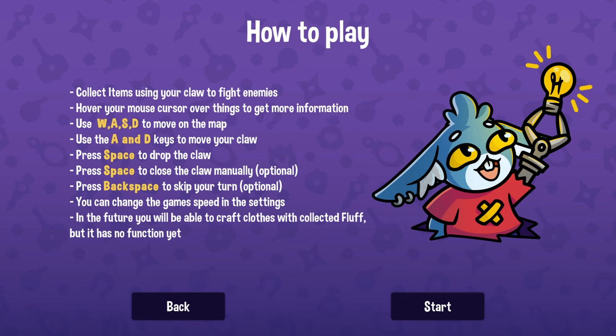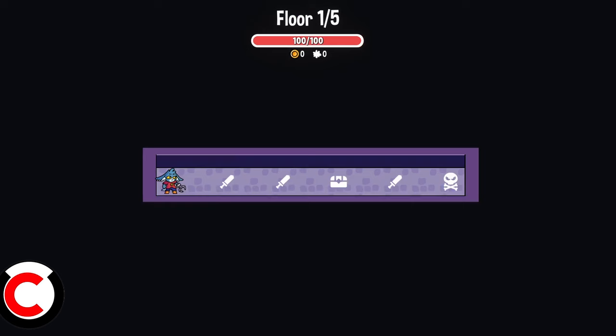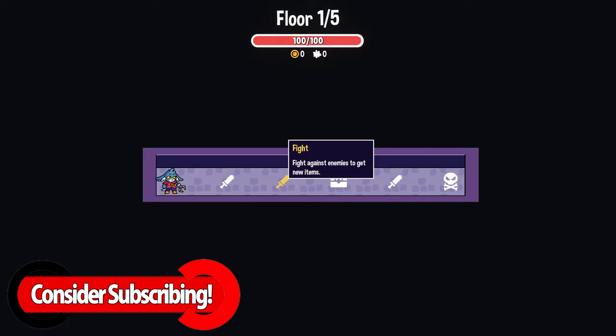Collect items using your clodified enemies. Hover your mouse cursor over the things to get more information. Use WASD to move on the map. A and D to move the claw, Space to drop the claw - which is optional. Backspace to skip your turn, which is optional. You can change the game speed in the settings. In the future you will be able to craft clothes with collected fluff, but it has no function yet, because this is a demo.